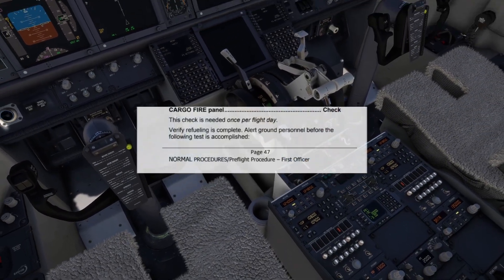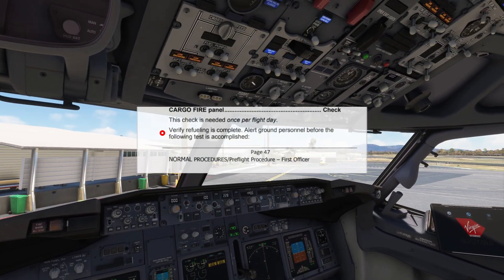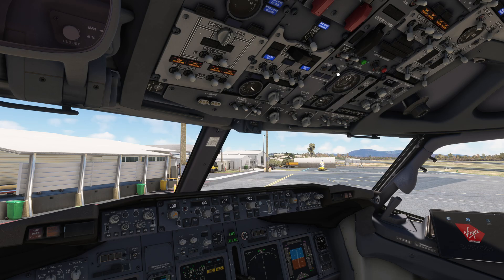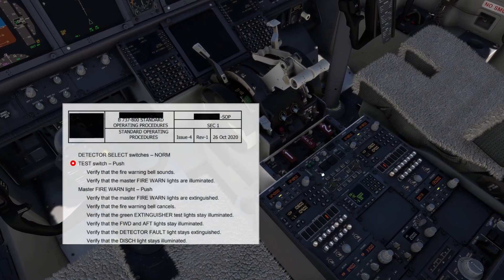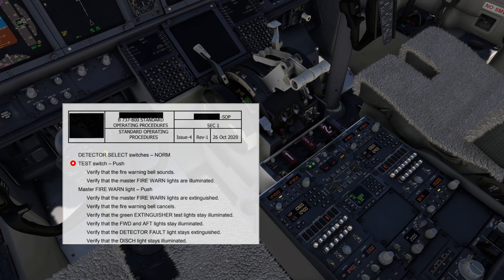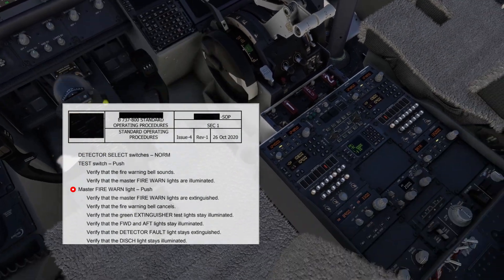Now the cargo fire panel. If your company didn't have a notice, then you would have to let the ground crew know before you've done this test, otherwise they'll think the cargo bay was on fire. And then we would press the bell, but we can't do that either.